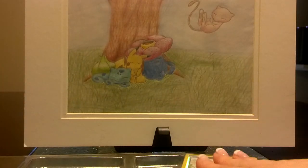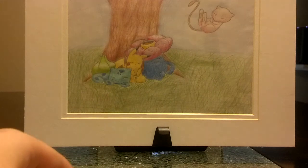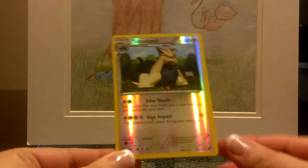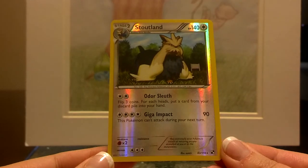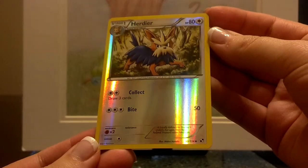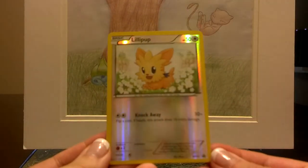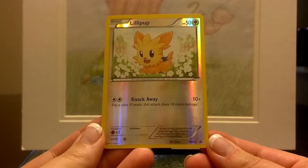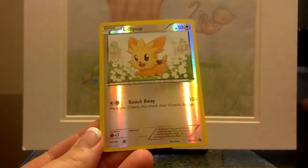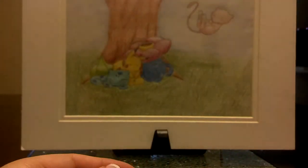As for the promo cards that are in here, it is the Stoutland, Herdier, Lillipup line. The Stoutland is a rare reverse that is featured in Black and White — nothing different about this card than the one in the set. Same with the Herdier, number 82 from Black and White, nothing different about that one either. The only one that differs is this Lillipup, which is actually stamped at the bottom as Black and White promo number 52.